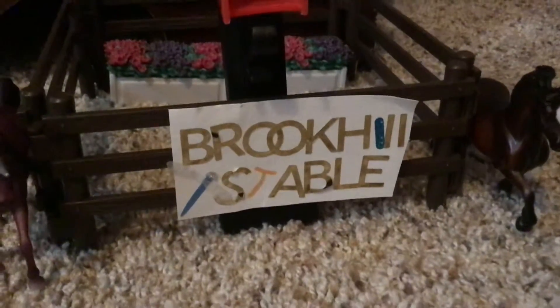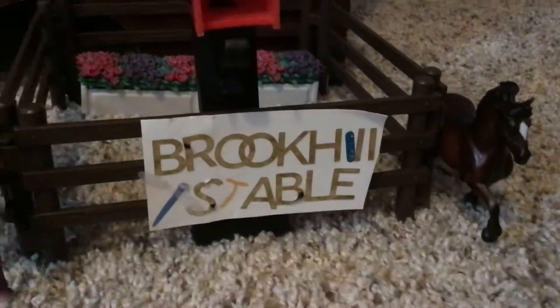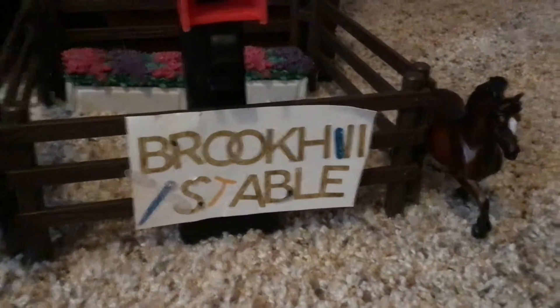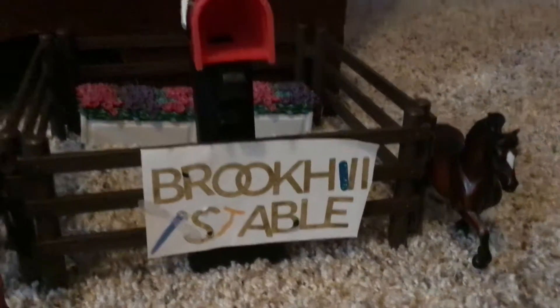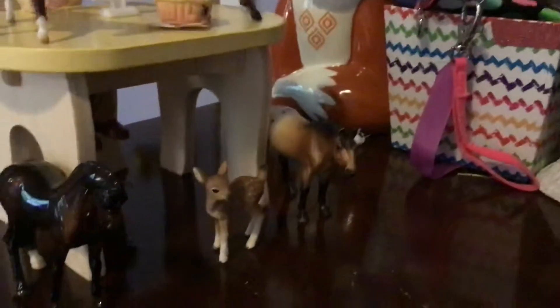So this is Brook Hill Stable. The tea I had on here wouldn't stick anymore, so I had to draw the tea on. Technically for the entrance, and now to the main office, you just walk through here. There's one of my Ryder's jackets, and they rescued a baby fawn because his mother was killed by some wild animals. You have two statues here.